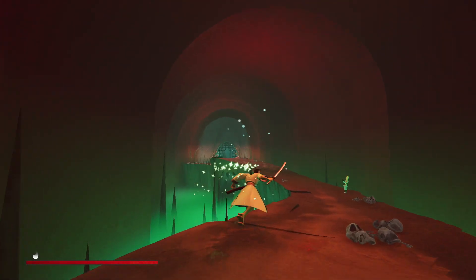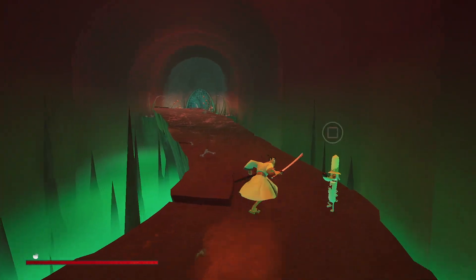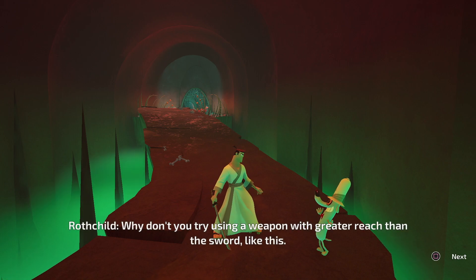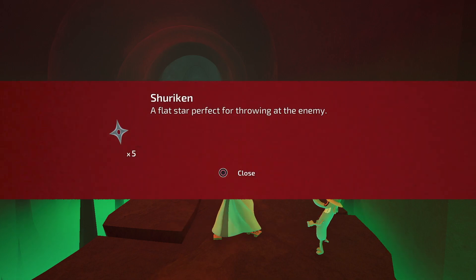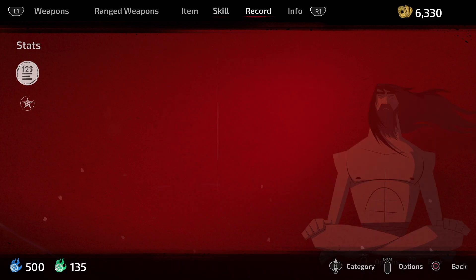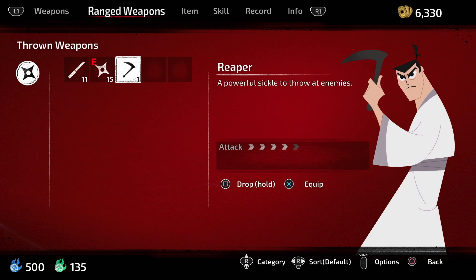Let me grab some health here because I did learn that these floaty thingies are actually gonna give me health, which is interesting. Jack, watch out for the Celtic demons arm blazer. I must attack them before they can shoot. Why don't you try using a weapon with greater reach than the sword? That's a good idea. We got the shuriken. Let me attach these ones and try to use a shuriken - why not?